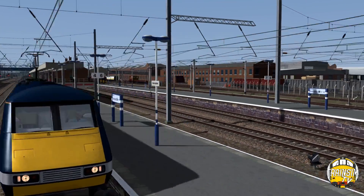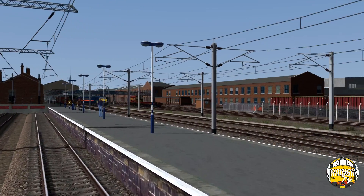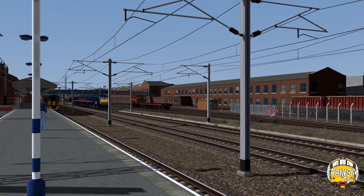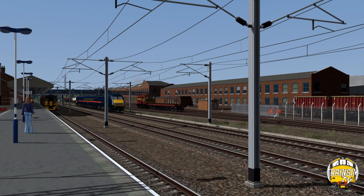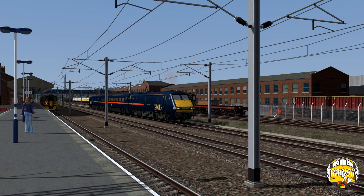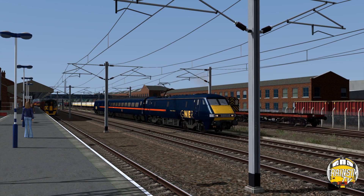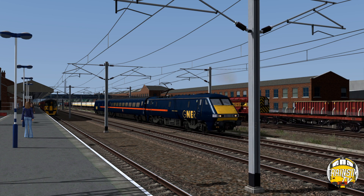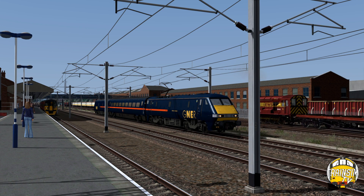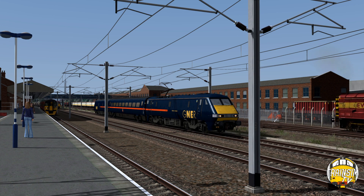You've got the works in the background over there. 08665, which was allocated to Donny works for a while, is having a little shunt up and down. There's a 91 here with a DVT and a Mark IV shunting around, having a works move. You've also got a Cleethorpes-bound 158 in the background, as well as a 56 coming through on a coal train, and the Doncaster Test Train head back on there if you look between the brakes.